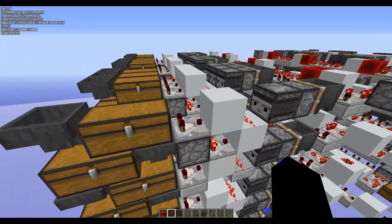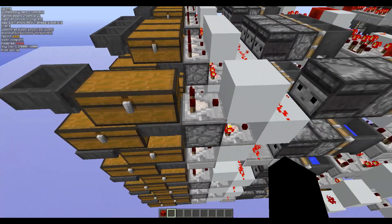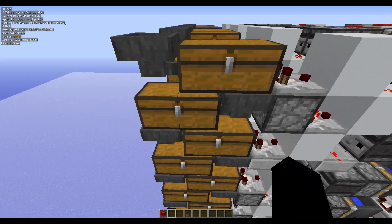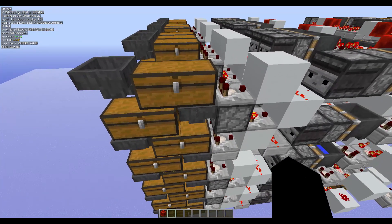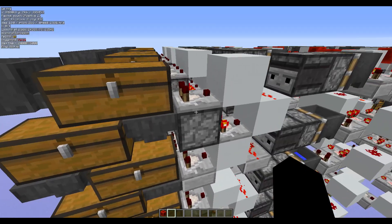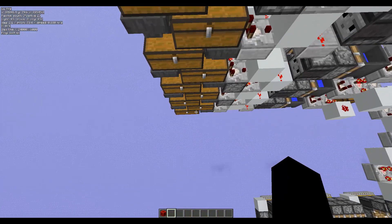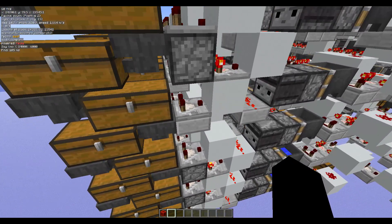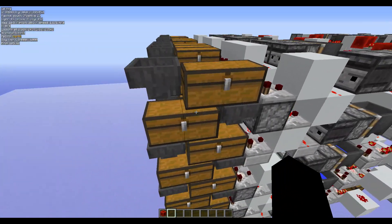Let me just define what a unit is. I define a unit as one comparator over here, and a comparator is going to be reading directly this chest, but also indirectly the chests below it. It's also going to be reading the hoppers too, but I'm not going to care about those. So what does this mean, and why does that work? It's because when this chest is full, it means that all the ones below it are also full. But once every two chests, we're putting a comparator here to read it, so each comparator is going to be reading exactly two double chests.